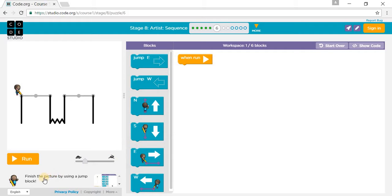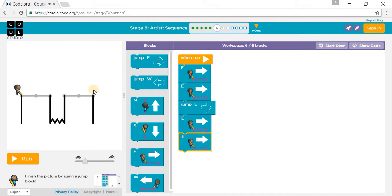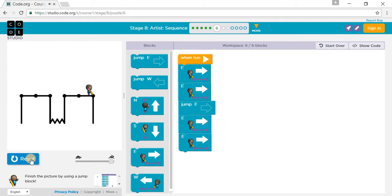Finish the picture by using the jump block. So we need to go east and east to here, then jump east one time right here, and then we need to go east and east to finish the draw. Fast speed, ready?